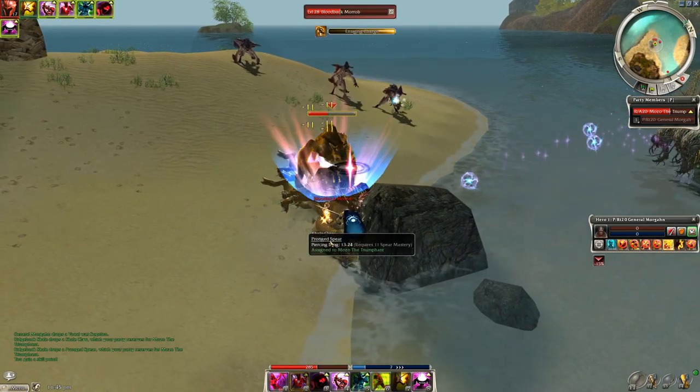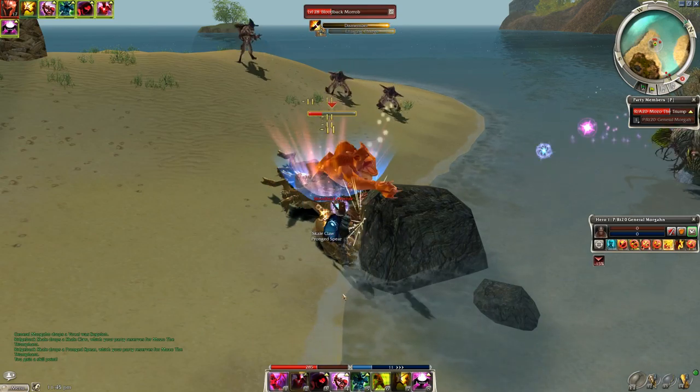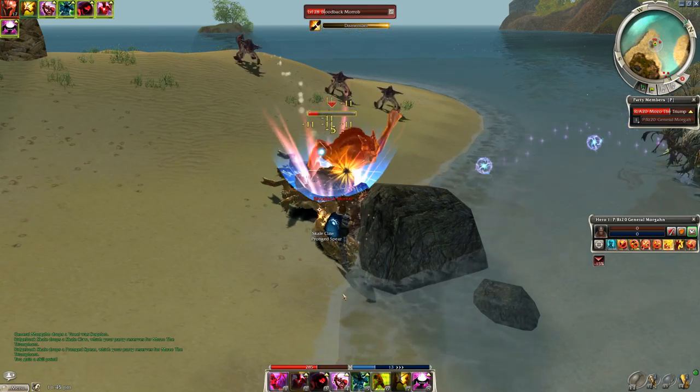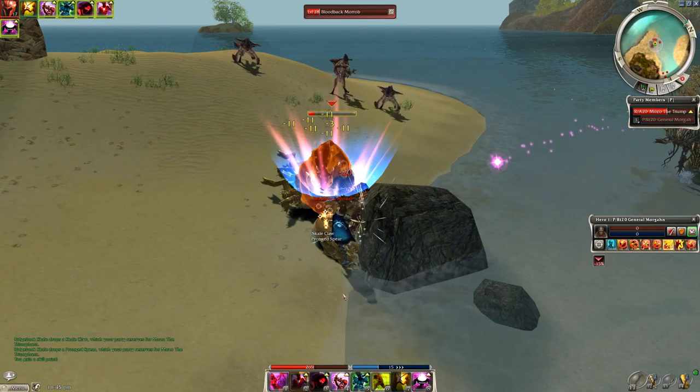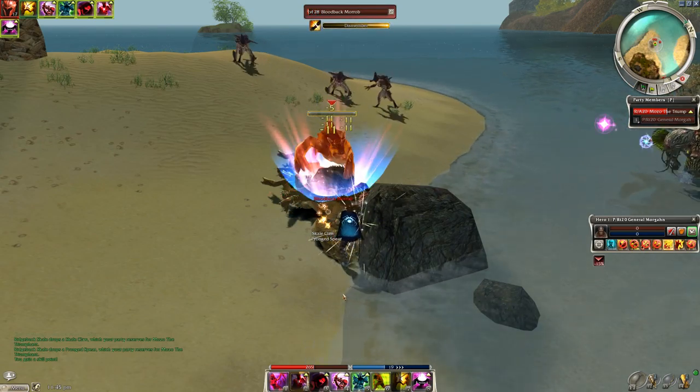It won't be a perma shadow form, but that's okay because Bloodback Morab is a boss and whenever he dies it'll instantly recharge all of your skills. When that happens you can just use deadly paradox and shadow form and you'll be back into a perma shadow form cycle.